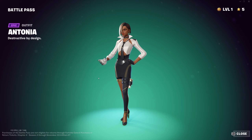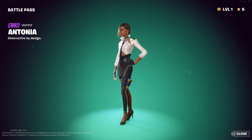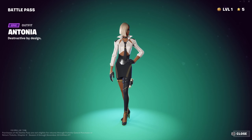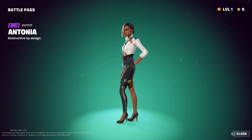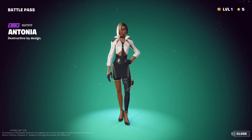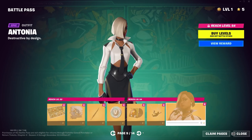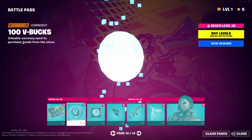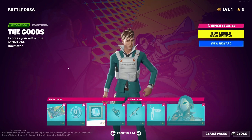Antonia as an outfit — not the biggest fan of this design but it's all right. I kind of like the two-tone hair and she has golf gloves, which is kind of interesting, plus a little pistol on the side. Not a bad skin, perfectly fine. Then we've got the Combat Chic Antonia loading screen, V-Bucks, and the Goods emoticon — I like that animation.